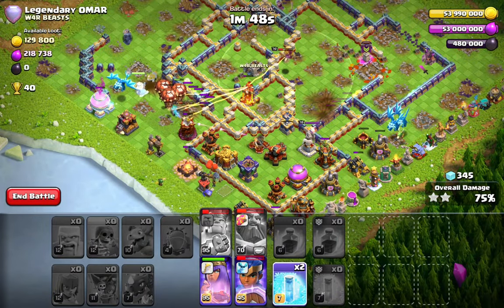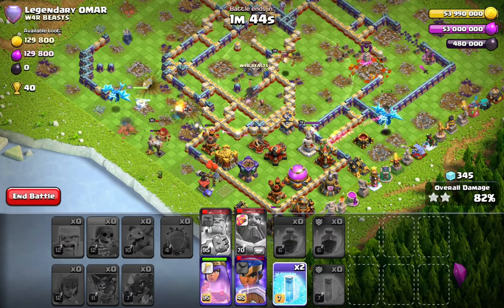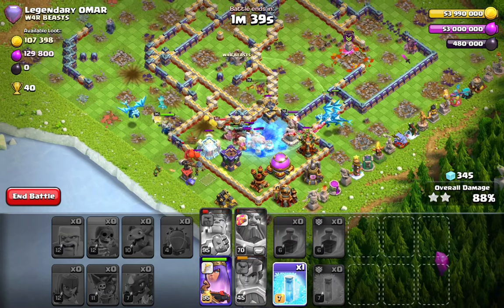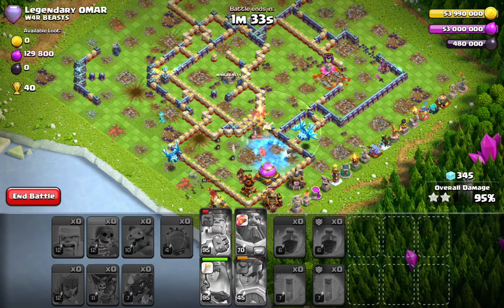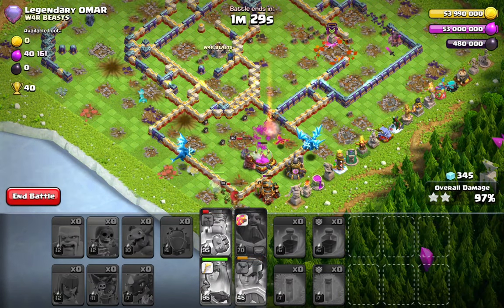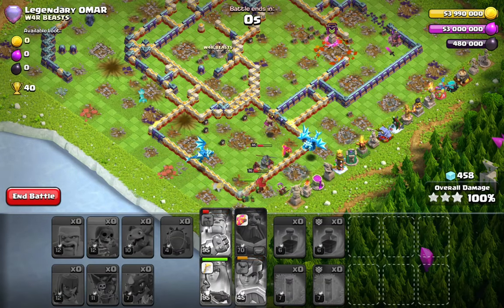The moment you get the core and the town hall, the back end is never an issue. You always have spells, you always have at least three heroes alive — in our case we got four. The warden is helping with the multi-inferno. The hero equipments will clear the rest. I have the hog puppet on this attack. On one account I don't have it upgraded much so I'm using the shield and haste vial — both work really well, but personally I believe the hog puppet is better.